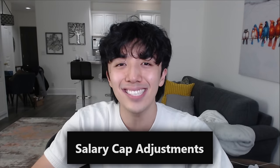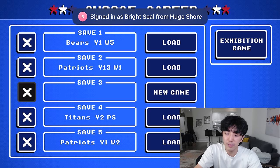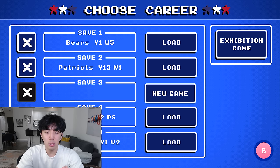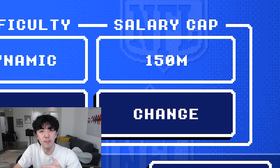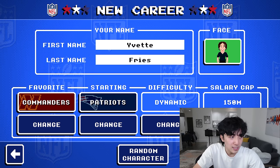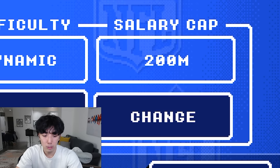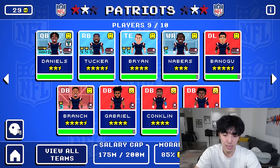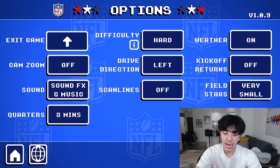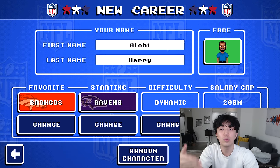The first big change of the new update is a salary cap switch-up. Something new they added into NFL Retro Bowl 25 is, if you start a new save and want to play at a different salary cap amount, a problem people were complaining about was that they could only start at 150 mil. Now you can change your salary cap to whatever the highest amount you have on your other saves. My New England save has 200 mil after 13 years, so that's my limit. The higher the limit you get in a different save, the higher the limit you can start with on all new saves.